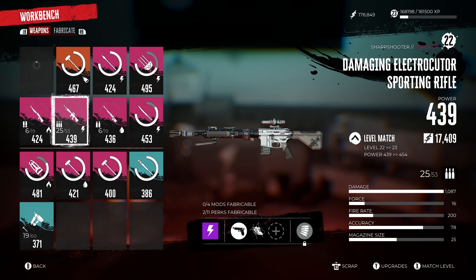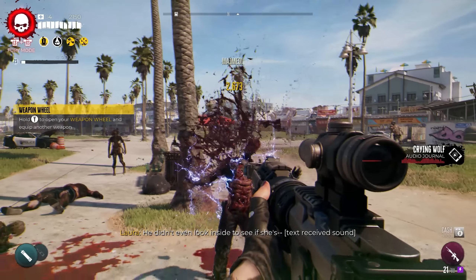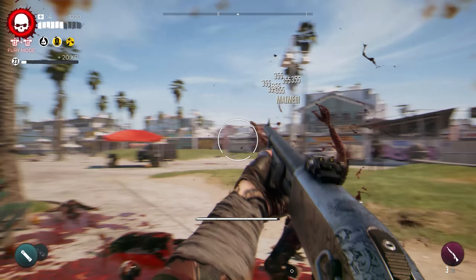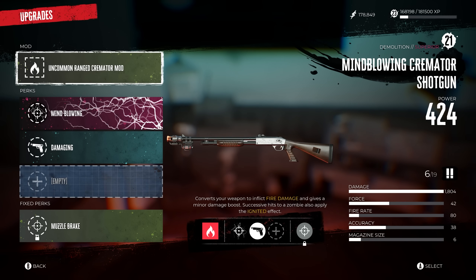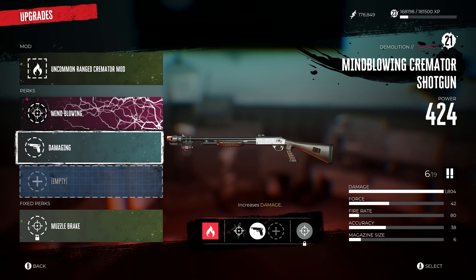I'm covering all my bases — I have a weapon with fire and a weapon with electric so I can take advantage of both those effects on environmental objects. Damaging and then Agile, which means killing a zombie gives a minor agility boost that can stack, making us much more agile in combat. Finally, the shotgun, which is actually really good. It's great to clear out a lot of lower level zombies coming at you. I'm using the uncommon range cremator mod for fire damage, Mind Blowing — killing a zombie with a blow to the head triggers a forceful explosion — and Damaging for extra damage.